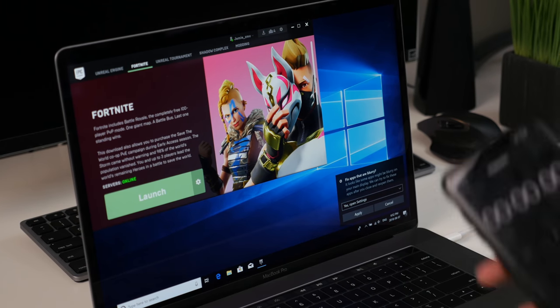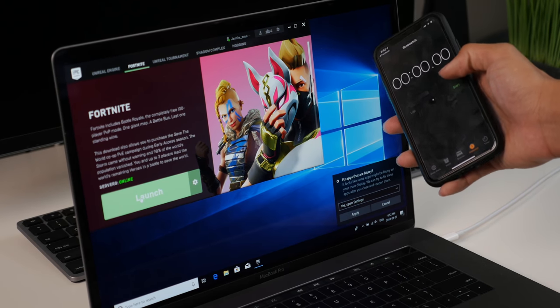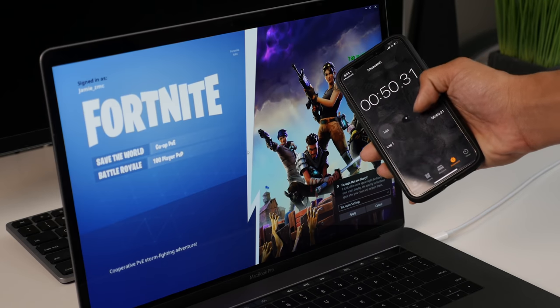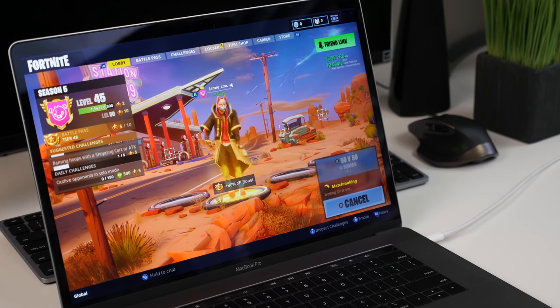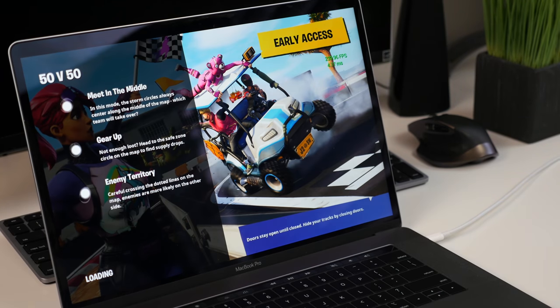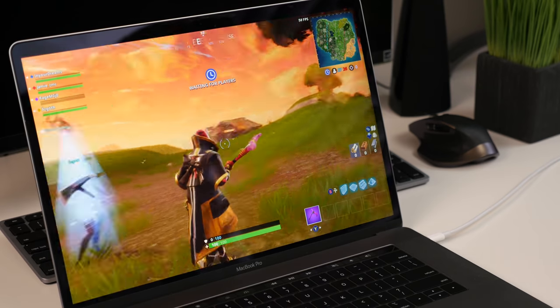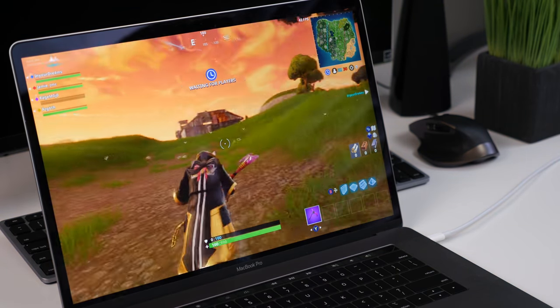Jumping into Windows 10 through Boot Camp, it took about 50 seconds to load the game — really only a hair faster than booting on macOS. One thing I noticed right off the bat is that going from the lobby into an actual match on Windows 10 took much less time than on macOS, two to three times faster actually. I'm really not surprised by this because most games are more optimized for Windows than Mac.